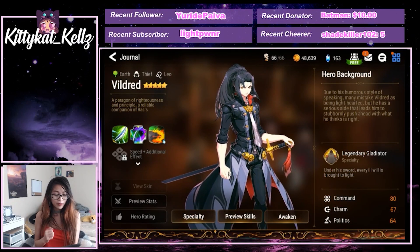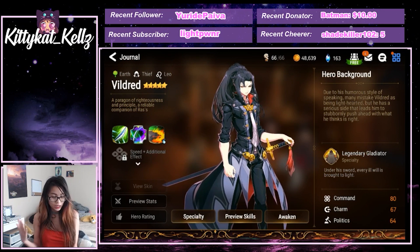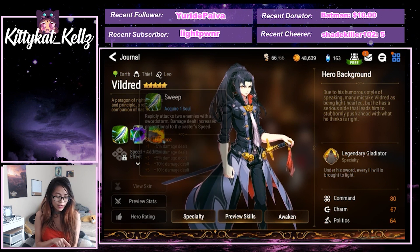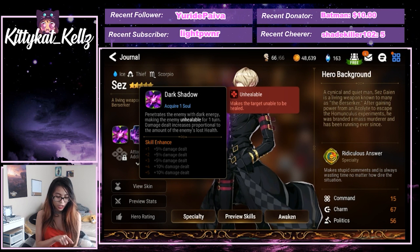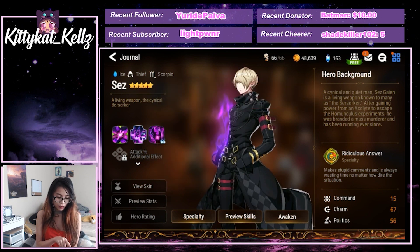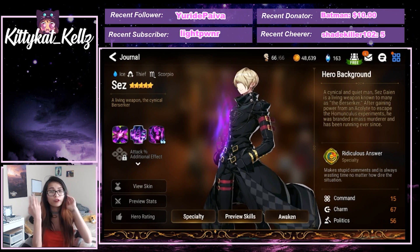One of the first heroes I would recommend is Viljit, because Viljit is one of the best farmers early on that you can get without being an ML Summon. His first skill helps you attack two characters at a time, and if he kills one, his passive basically lets him go again. Also, his third skill is an AoE attack. Zed is a good unit because his first skill is unhealable — damage dealt is proportional to the amount of the enemy's lost health. When the enemy's health is less than 50% after attacking with Dark Shadow, it gives him a 50% chance to make them unhealable for a turn, and can only activate once per turn. Lethal damage.